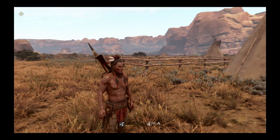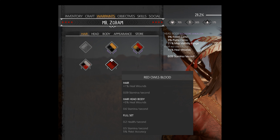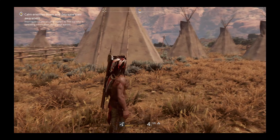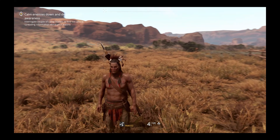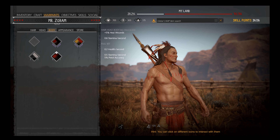Last we have the Red Owl's Blood — kind of an interesting mix-all. Generally you can use this one for extra stamina, traveling, rolling, knife fighting, and some sneak skill benefit. It's great combined with stamina skills — if you're using concentration a lot, this helps you hold it longer. It gives plus 5% heal wounds, 0.6 stamina a second, 0.2 health a second, 0.5 stamina a second, and 5% pistol accuracy.